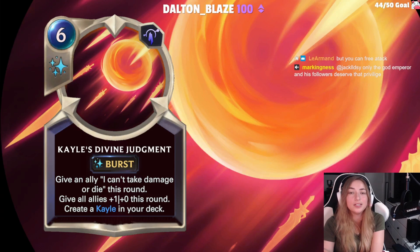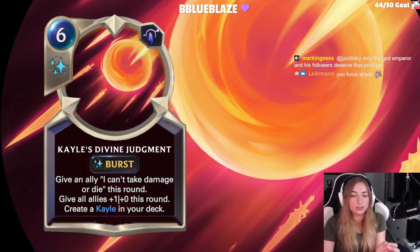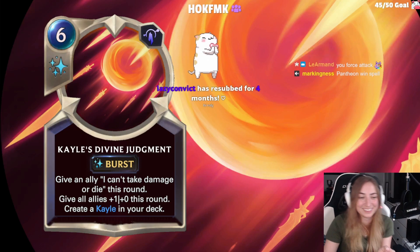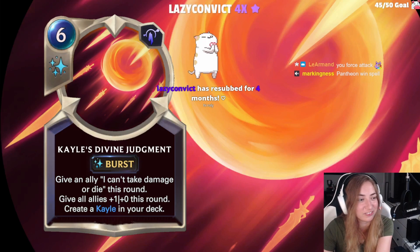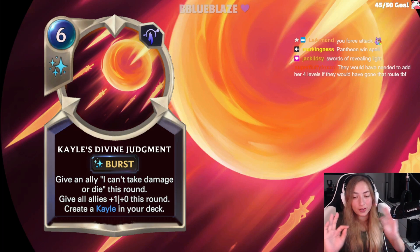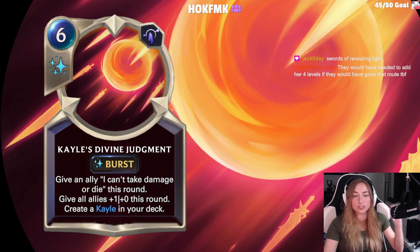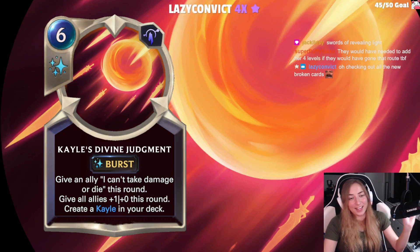Kayle's Divine Judgment is her spell — 6-cost Targon, also main deckable, burst speed. Give an ally protection so they can't take damage, grant all allies plus 1 this round, and create a Kayle in your deck. So you give one ally protection and all your allies on board get plus 1 for that round. I like it a lot. I don't really know when Kayle started buffing people's attack like that, but sure — I don't play her.